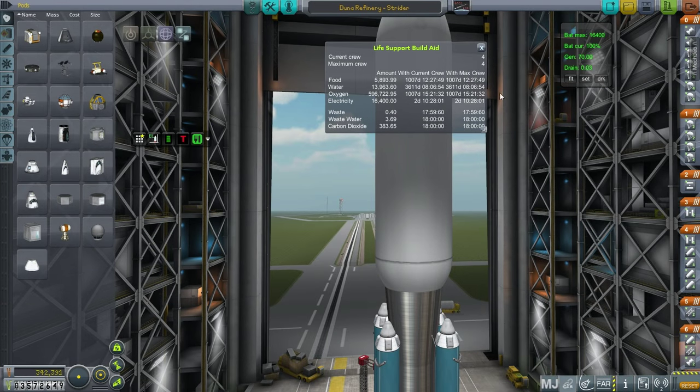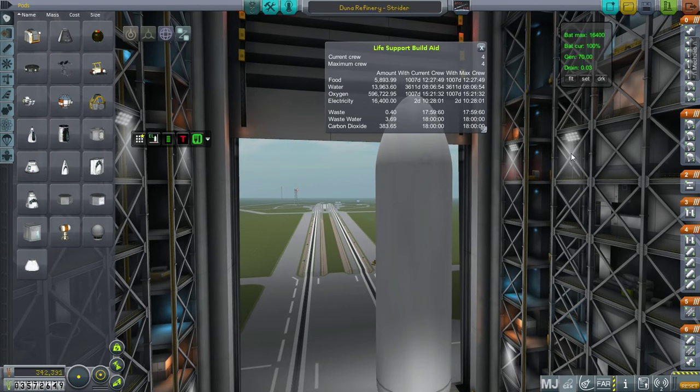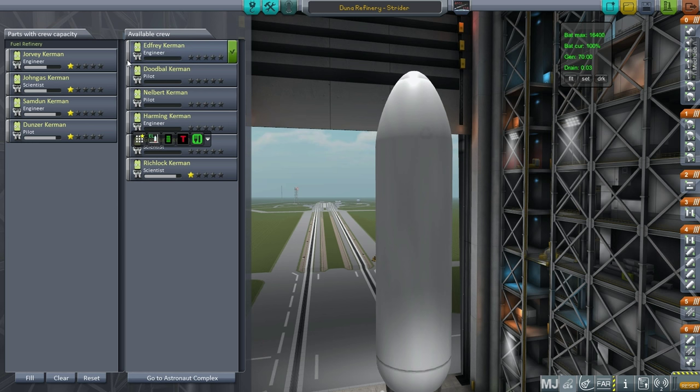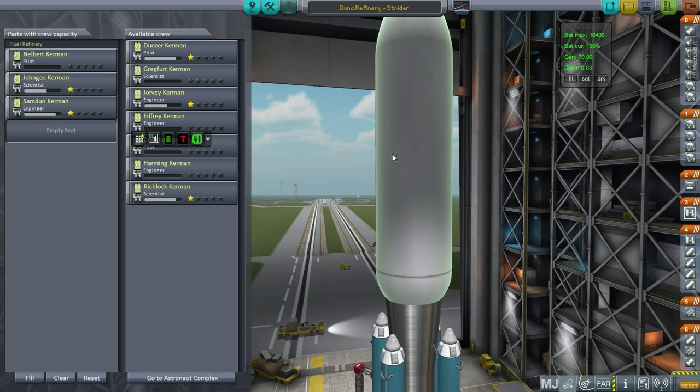We've got a thousand days of food, oxygen, and water - actually more than a thousand days of water because that's what we're going to be doing all our stuff with. Let's take a look at our crew. This is our experienced crew. Maybe we should get more experience on Duna - maybe this is a thing to do. Let's just send these three - we'll reserve a one-star pilot, one-star engineer, and one-star scientist, and we'll send Nelbert. I think that's got to be my plan. Let's launch this now.